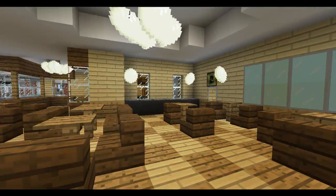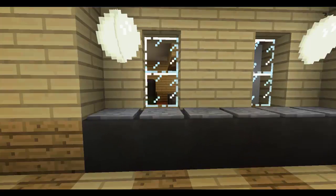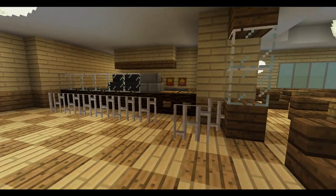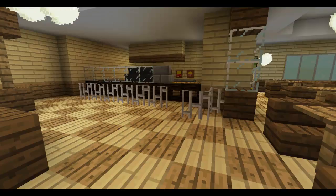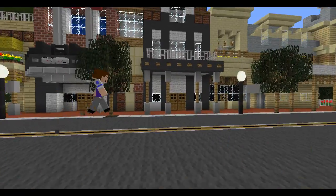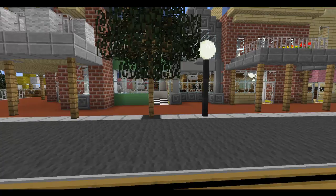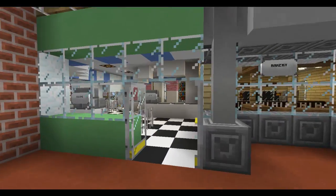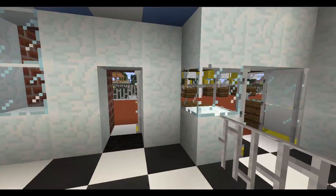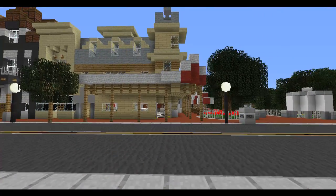And in here is the bakery. This is actually the very first thing that I ever did on here after I got accepted to the builder-in-training rank — I did this room first. So very happy to do that. Also very nervous because I was like, 'Oh God, are they going to de-rank me if I do something bad?' But no, they're really awesome people. And then right here we have all the other stuff — the ice cream shop. Let's go take a look at Casey's. Casey's is right here.